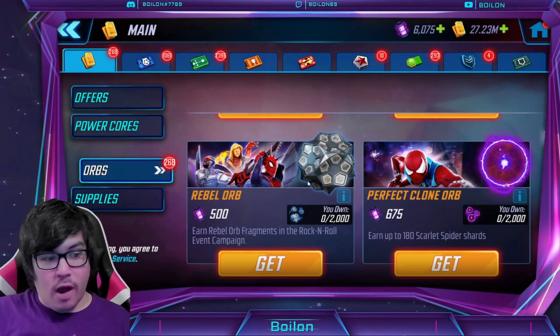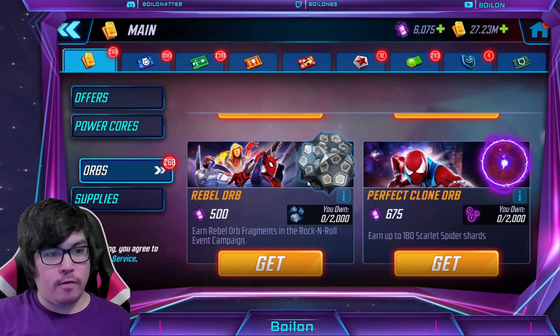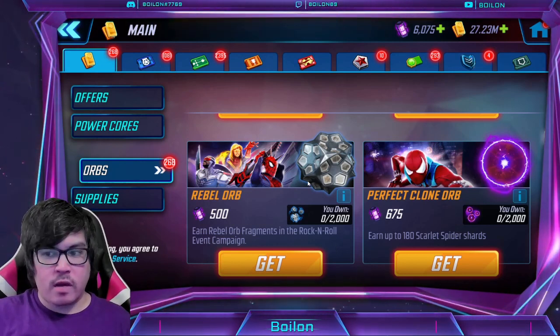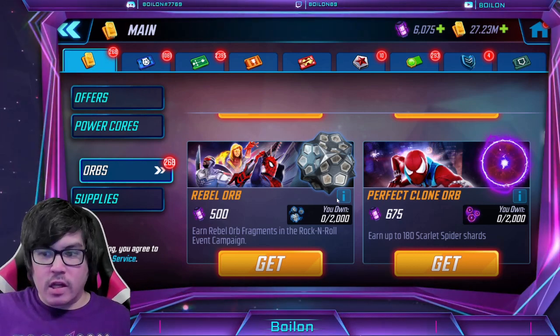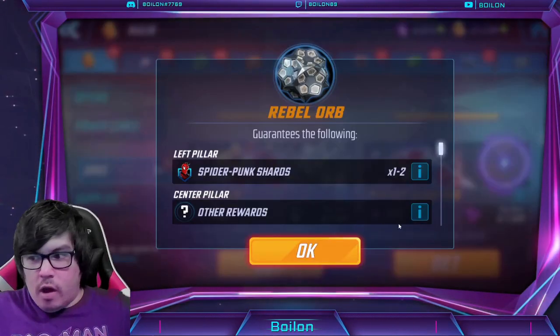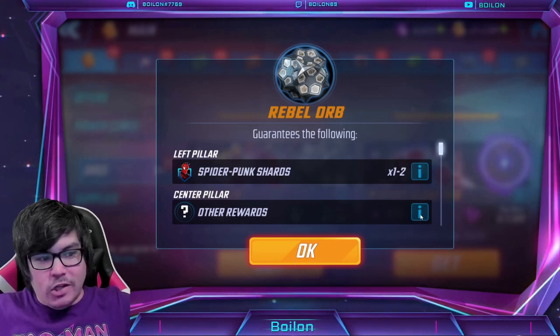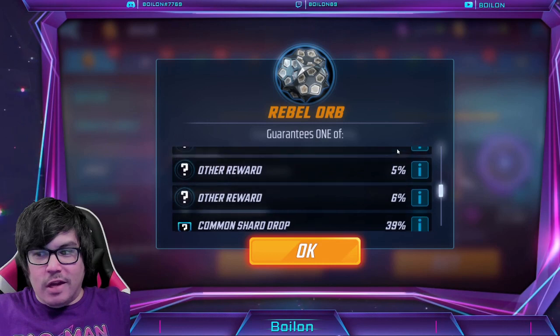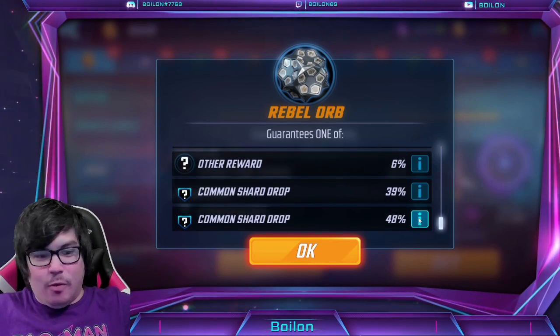Just before we get to the Rebel roster, there are two things I want to share quickly. The first thing is the Rebel orb — this is the event orb for Spider Punk's campaign. I want to take a little dive before we check out the roster itself. Sometimes we actually get some decent characters in this, but other times we get absolute trash. So I want to see which of the two that is for this event.